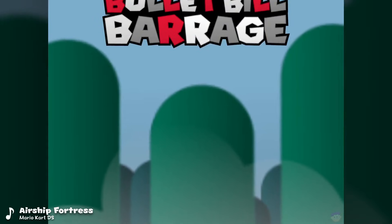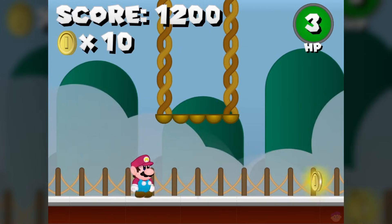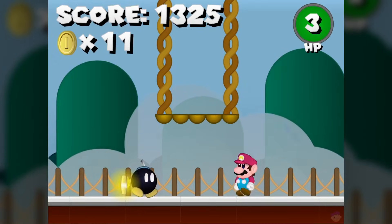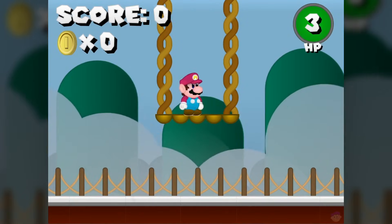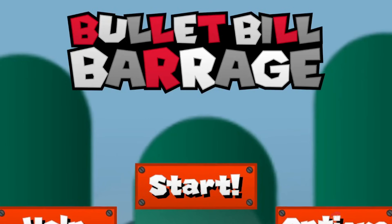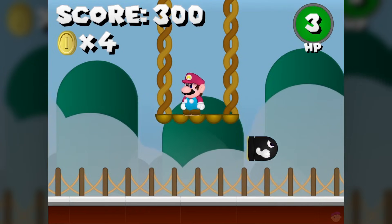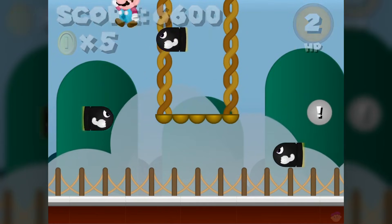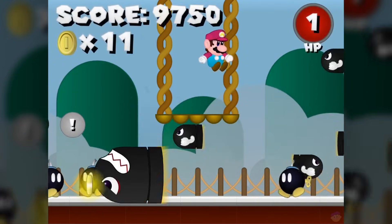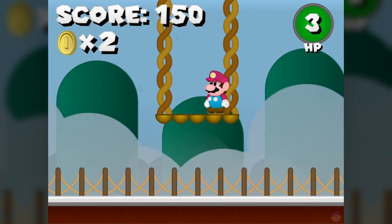Let's begin with Bullet Bill Barrage from user Jam58, named after everyone's favourite Super Mario Run level. This is one of those high score based survival games where you need to, well, survive, but there's more to it than just that. As you move about this small arena as the main man himself, coins will fall from the sky that you'll want to snatch up to increase your score. But as the name implies, you'll also be dealing with Bullet Bills firing from either side of the screen. You don't want to get hit by them, but you don't want to outright ignore them either — they'll just continue wrapping around the screen if you leave them be, which can really add up over time.